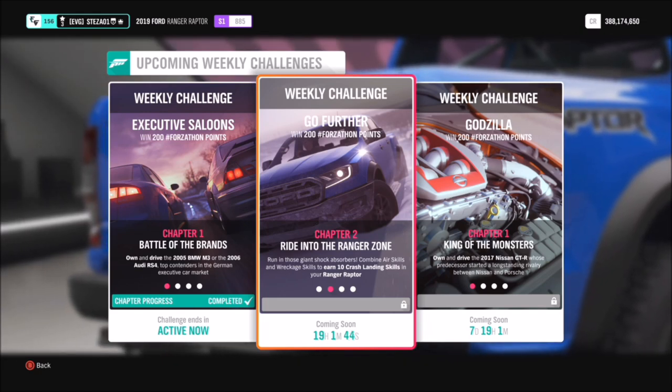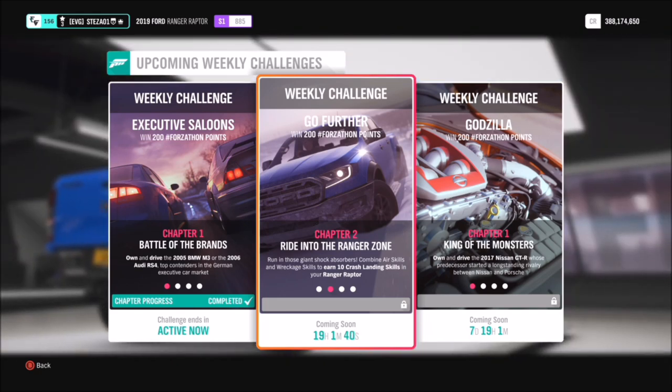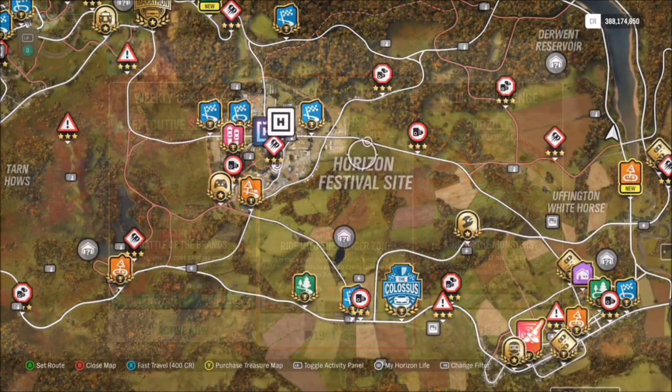The first challenge wants you to earn 10 crash landing skills. It's just a combination of an air skill and a wreckage skill, which combines to add up to a crash landing skill.